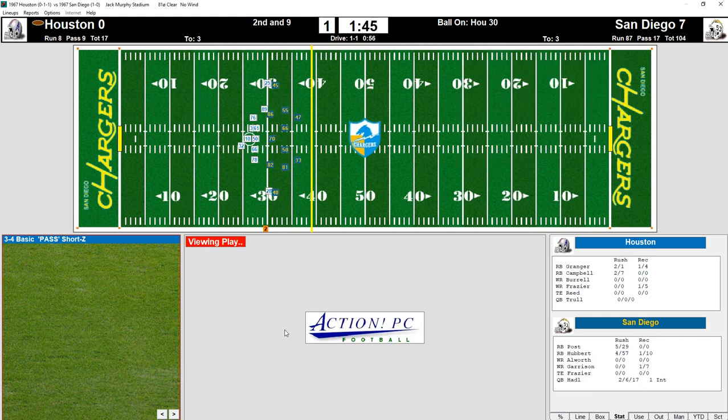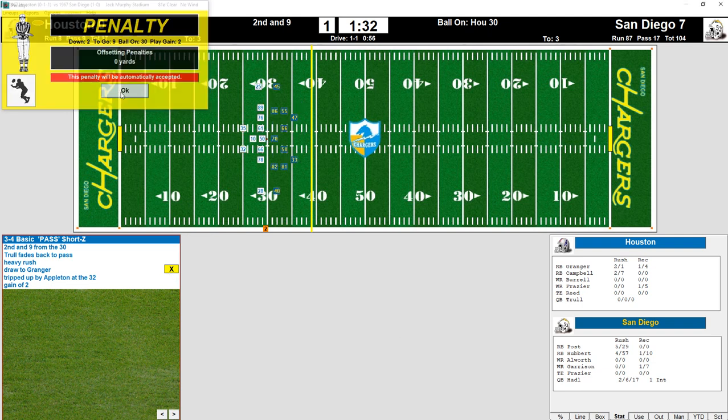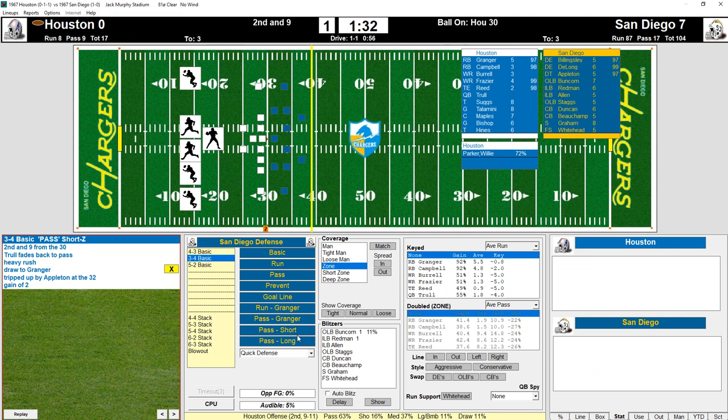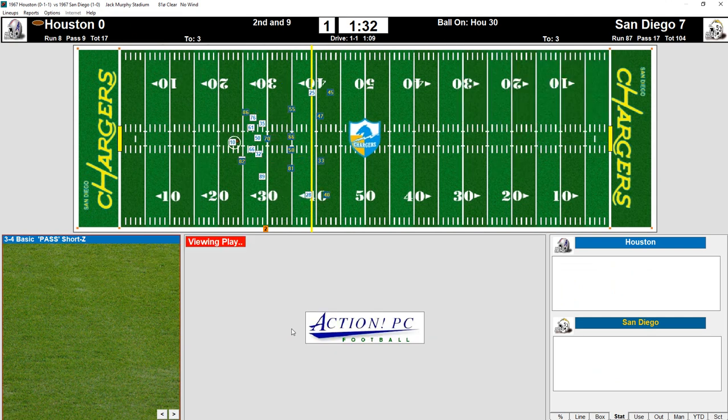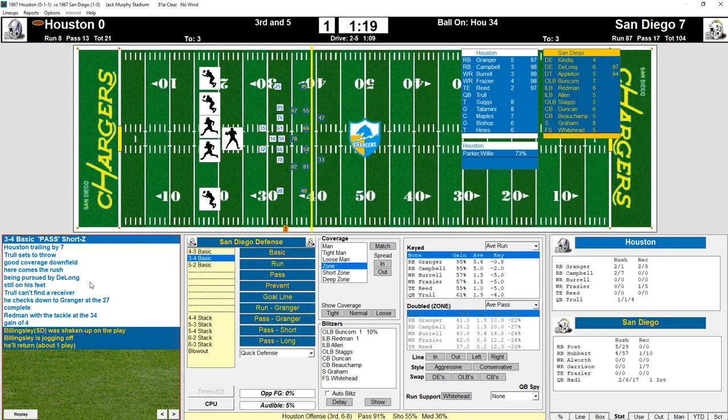We'll do a short zone play for a short pass. They just did a draw — there's a penalty, offsetting penalties, repeat second down. So it's still second down and I'll still play for a short pass. We threw it, and this is where the meat and potatoes are — it describes the play in detail of what just happened.